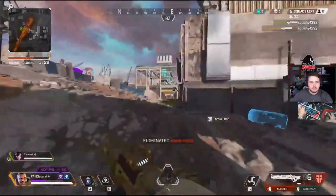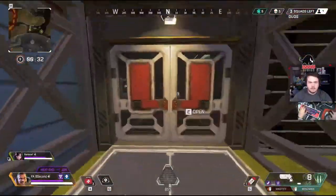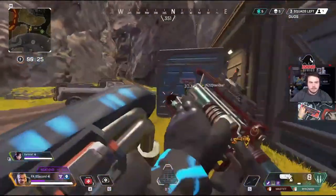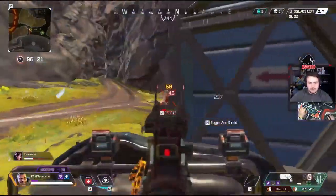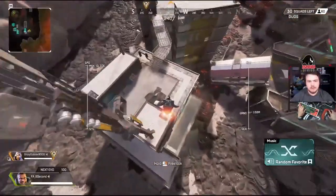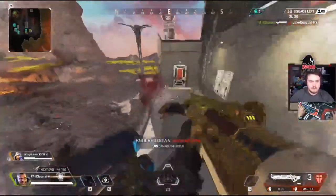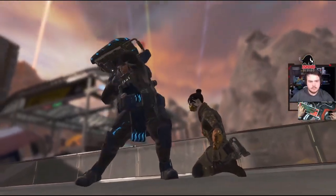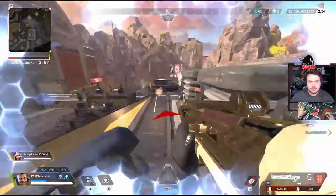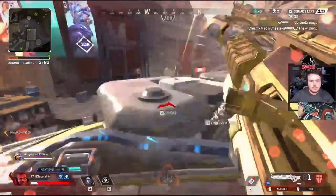Last up we have Defensive Bombardment, Gibby's ultimate. It's a little underwhelming at face value — small circle, easily dodged — but when you get into the applications, you start to see the uses. If you're in a building with a team above you, throw your ultimate on the ground and force them off the roof, allowing you to take height after the duration. You can also use it to cut off team rotations, deny line of sight, or deny third parties allowing you to heal and reset. The drawback is how long it takes to charge — you'll only get about one per game, so be careful when you use it or carry ultimate accelerants.